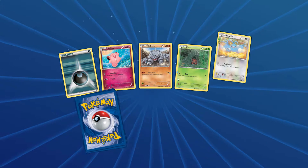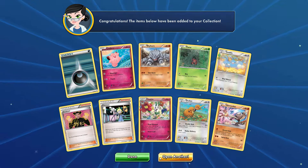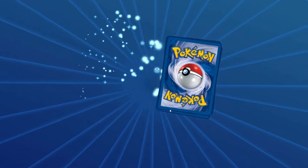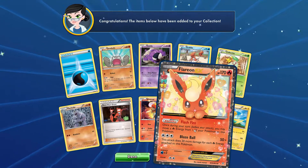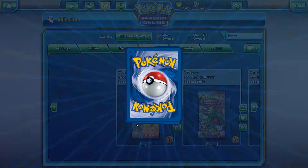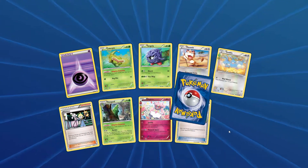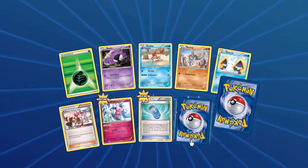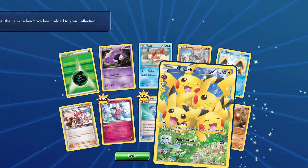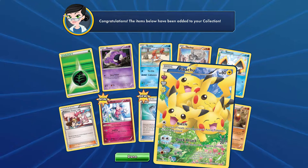We get another EX which is in fact the Flareon EX. And another Flareon EX — now we already got two of these. Wow, that's amazing! And we get a Gardevoir EX and the Mega as well. A Pikachu full art — I know it's useless in the game but in real life it's really awesome.